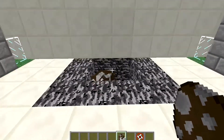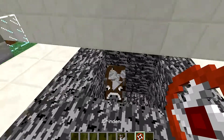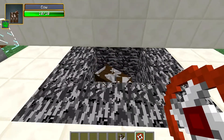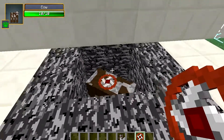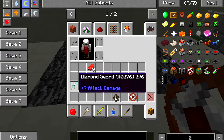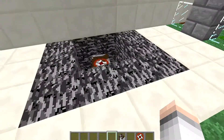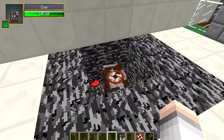You get different amounts every time but it's between about nine and eleven. So instead of just killing a cow normally — where you'd probably get one leather and two steak — you click the grinder on and it starts grinding away, and eventually it blows up.